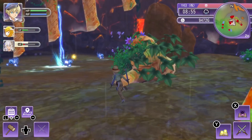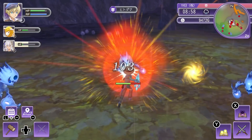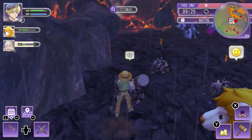The volcano is right there, we're getting closer and there's some new enemies as well. I can feel they are getting stronger. It seems like there's a lot of iron here so I'm just gonna take all of that - that's gonna be useful for crafting.